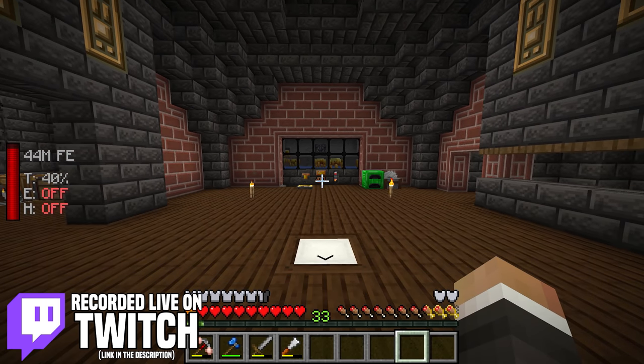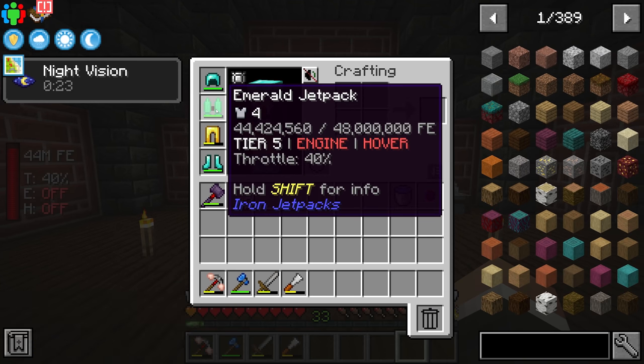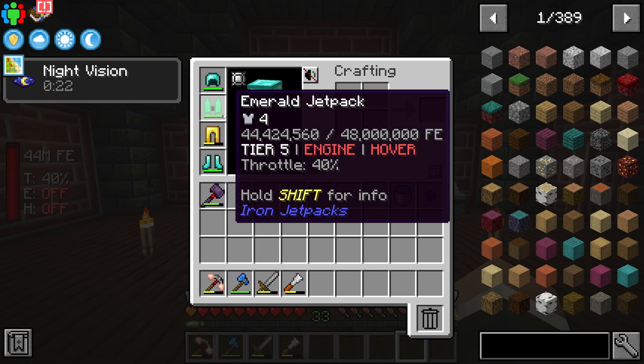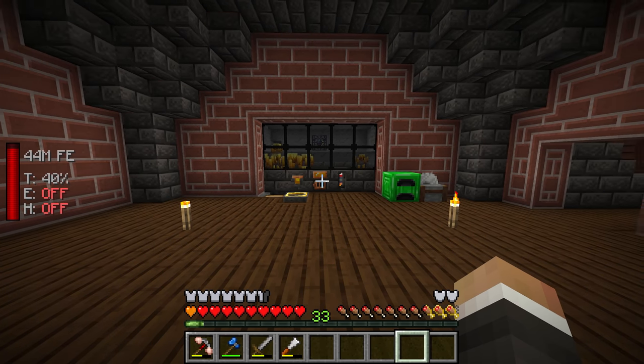In the last stream we were working on crafting a jetpack, and given the resources we had, we went all the way up to the highest tier available from the Iron Jetpacks mod, crafting up this emerald jetpack, which between streams has spent a tremendous amount of time sitting in our charger and is now almost full with 44 million Redstone Flux inside it.